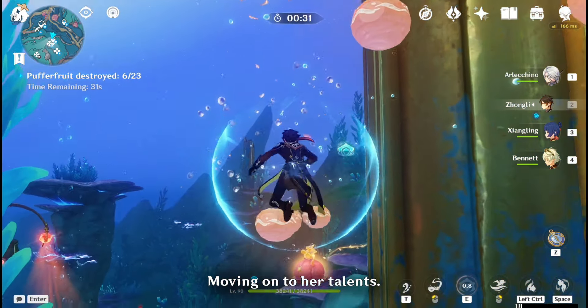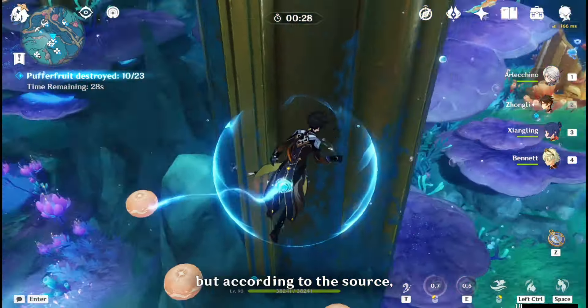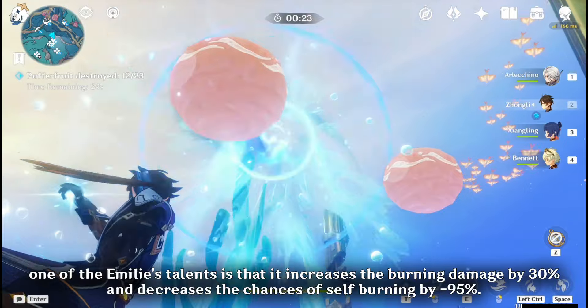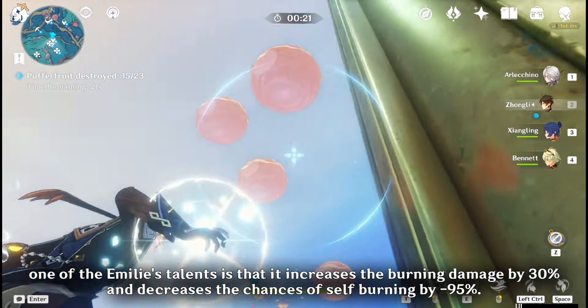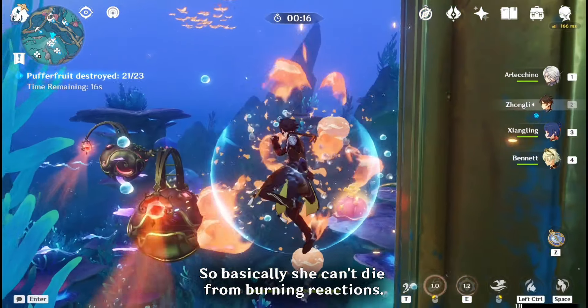Moving on to her talents — there's not much information at the moment, but according to the source, one of Emilie's talents increases burning damage by 30% and decreases the chances of self-burning by negative 95%, so basically she can't die from burning reactions.